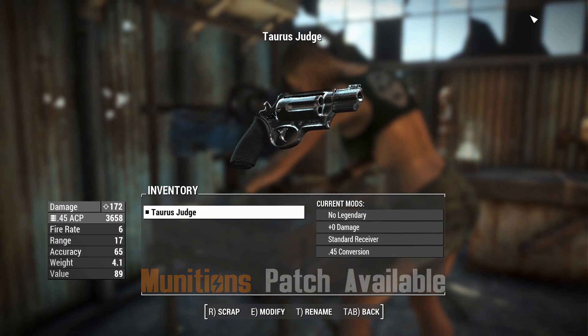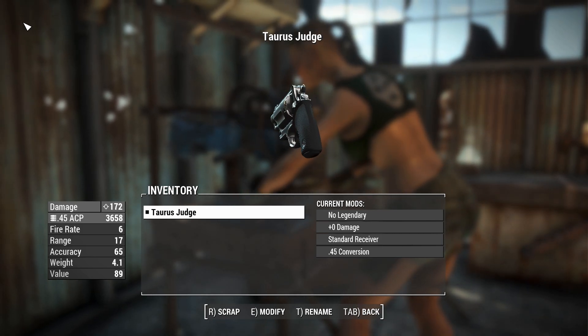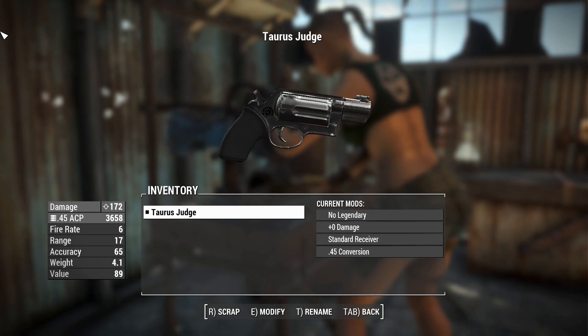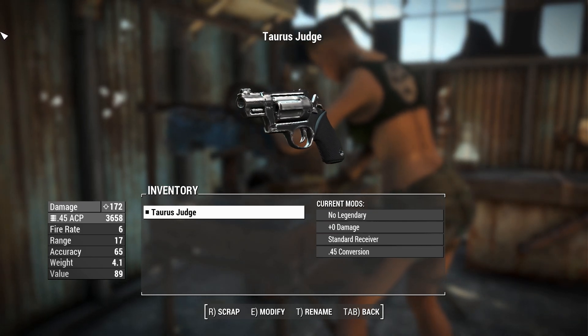sold to the civilian market for purposes of self-defense. So say you're being carjacked by some ne'er-do-well and you don't want them to steal your car — simply whip out your Taurus Judge, shoot them, blow their heads off, and then you don't have to worry about them stealing your car anymore. Neat, right?